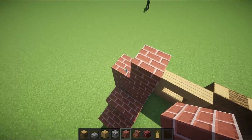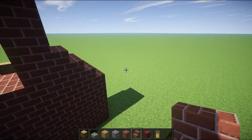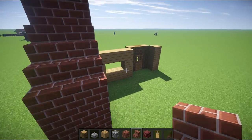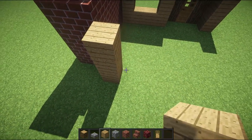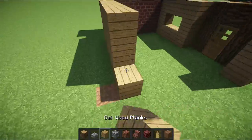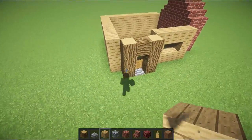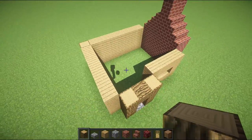Then you want to go ahead and develop your fireplace, going up three blocks from that one. Then grab your brick stairs and go like that. Come over here and build your back wall, which should go something along the lines of this.